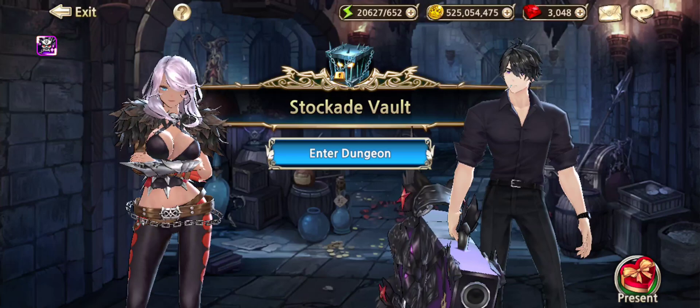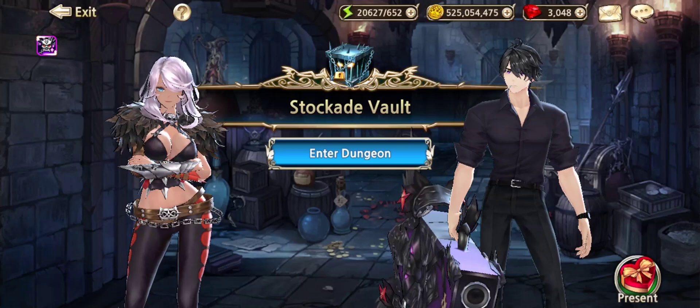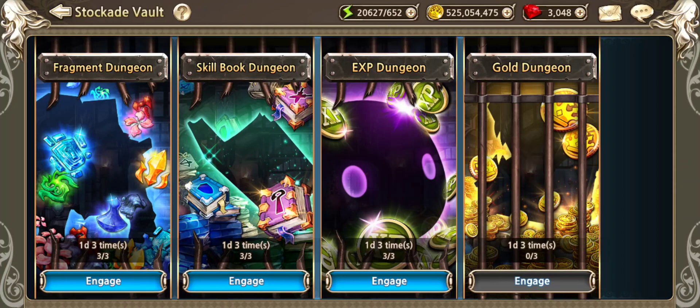To cover it all, you need three places: the Tower of Ordeals in the Hall of Heroes, Nicky's Stockade Vault, and the Fragment Dungeon — and just the attendance rewards for attending every day.